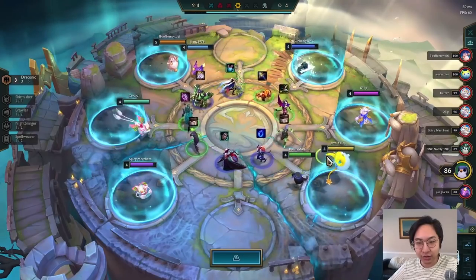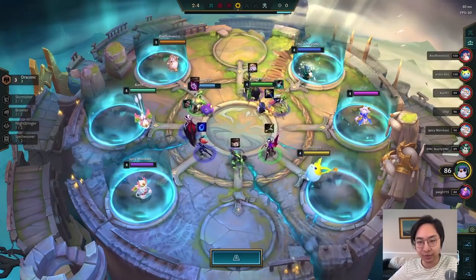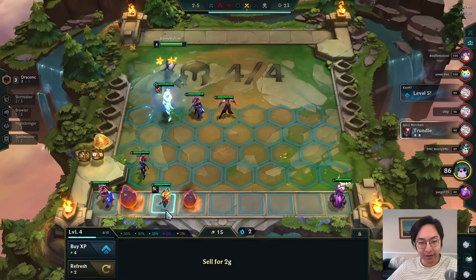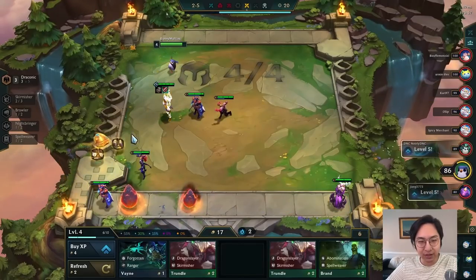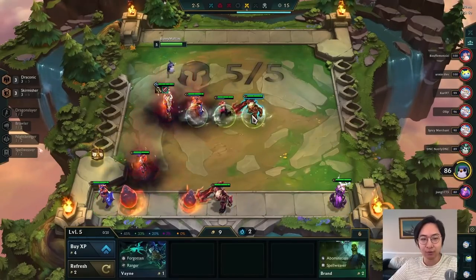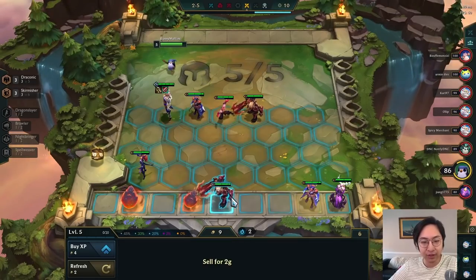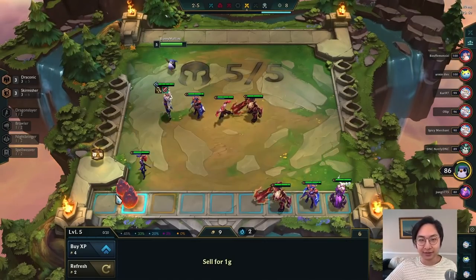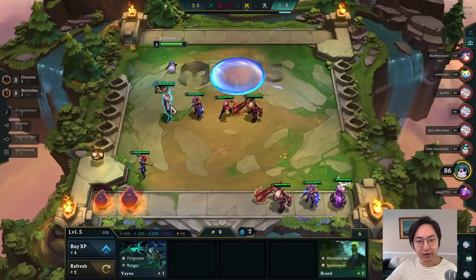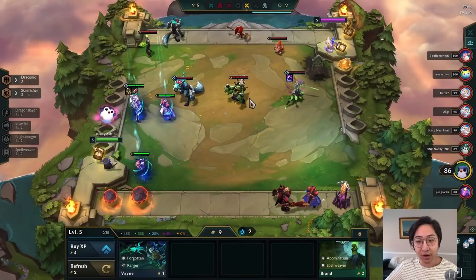We ended up getting torched in those last two rounds, so we are going into the carousel. We're going to get another sword to build the Infinity Edge. Those are the exact two items I was talking about. And there we go — there's our first egg. You can see it gave us a bunch of champions. We actually got Set 2-star because we got a bunch of Sets from that, so that is more than welcome. We're going to level up and drop in a Trundle so we get 3 Skirmishers, because Skirmishers are broken both as an early-game trait and just as a composition in general right now.